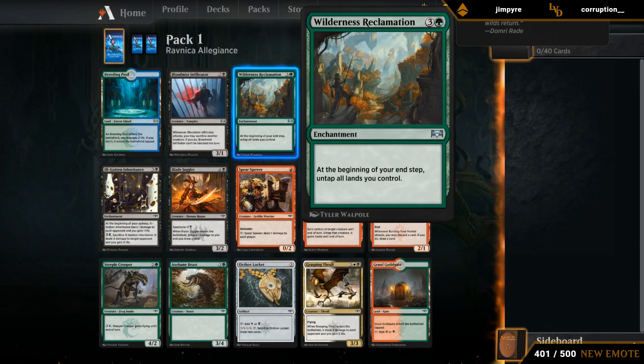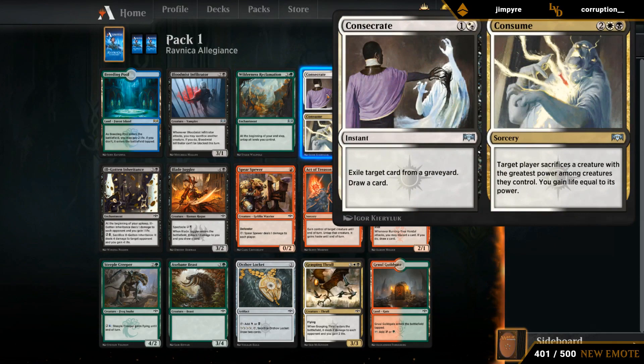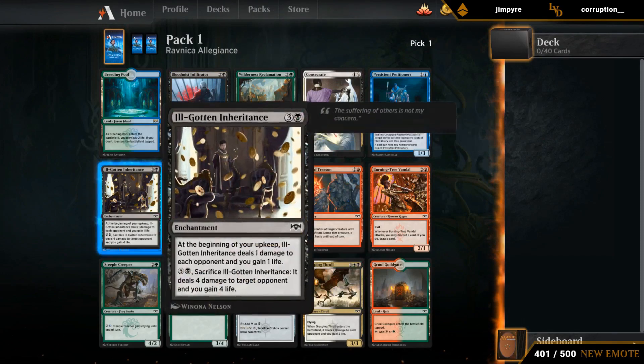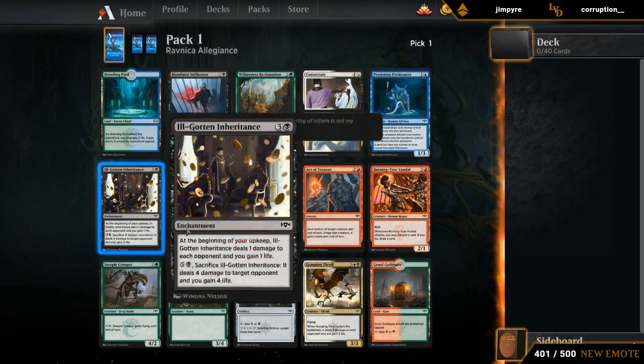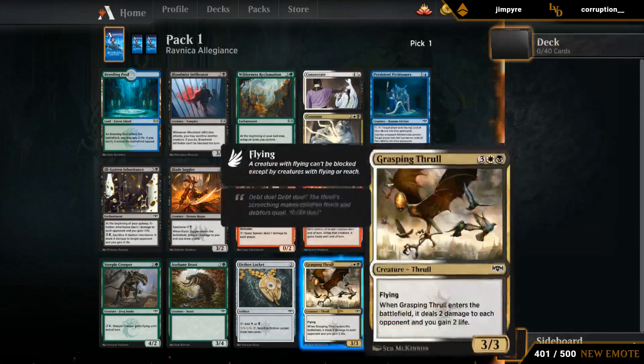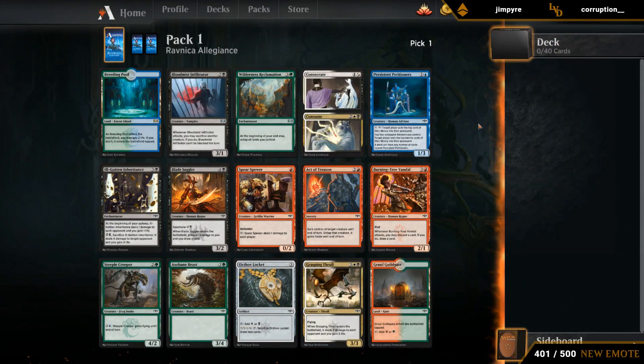Reclamation can be okay in some of the adapt decks but I don't rate it too highly, and then Consecrate/Consume — mostly a nice removal spell. Looking at the commons: I love Blade Juggler, Inheritance is decent, and then we've got Thrall as a standout card. Lots of Orzhov-flavored cards here — Consecrate/Consume, Thrall, Juggler, and Inheritance. Juggler and Inheritance being single color makes them a bit more flexible, even though Consume and Thrall might be a little higher on power level.